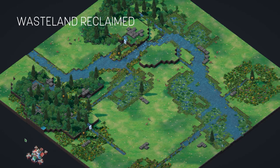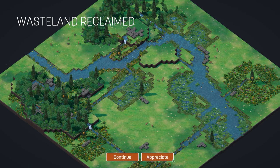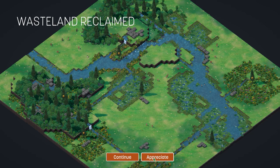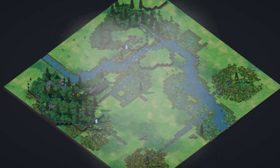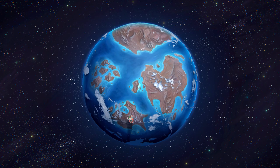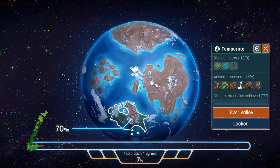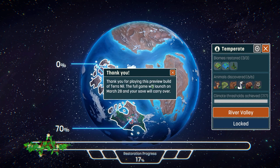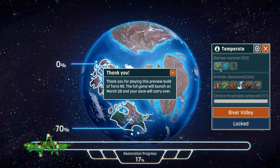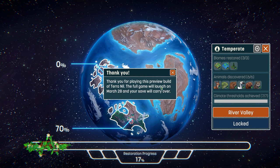You can either continue or click the lovely 'Appreciate' button — let's continue because we've appreciated it enough. That is the first biome complete. At the bottom we can see restoration progress: 70% for this map, total progress is 17%, with all animals discovered, all biomes restored, and climate thresholds achieved. The message thanks us for playing the preview build and notes the full game launches March 28th with save carry-over.